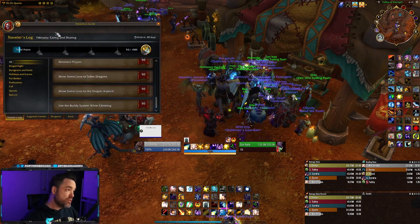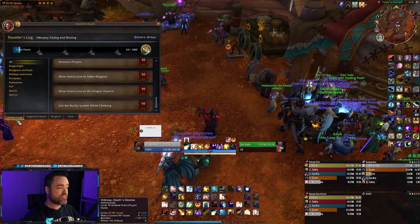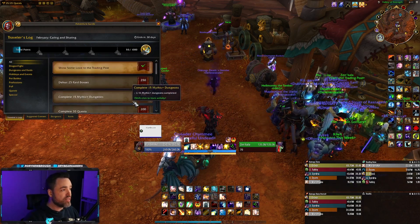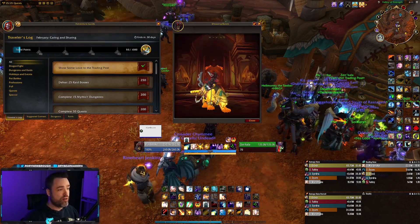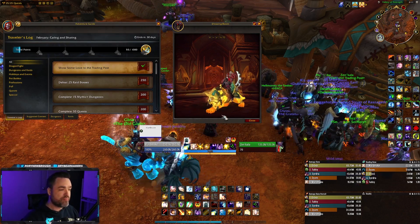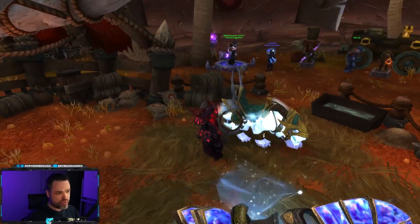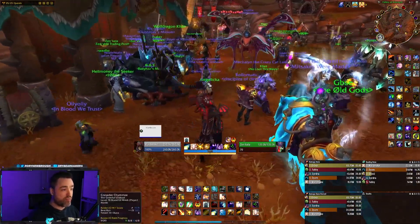If you open up your Dungeon Journal — your Adventure Guide — there is now a Traveler's Log tab on the far left side. This is essentially a battle pass: a quest system where you do various things to unlock additional Trader's Tender. There's also a unique reward, Ashadar Harbinger of Dawn, which is this mount here. It's actually supposed to work with the time of day — during daytime it's this sun color, and during the night it shows up as this darker color, which is pretty cool. You get a day-night cycle on this warden, night elf-ish kind of mount — super sick.